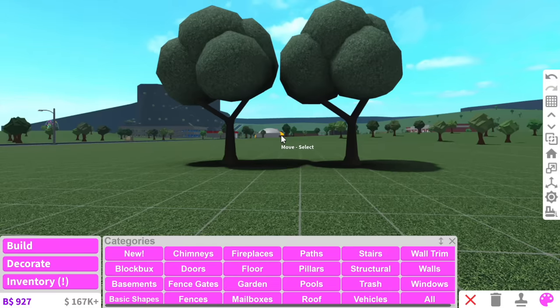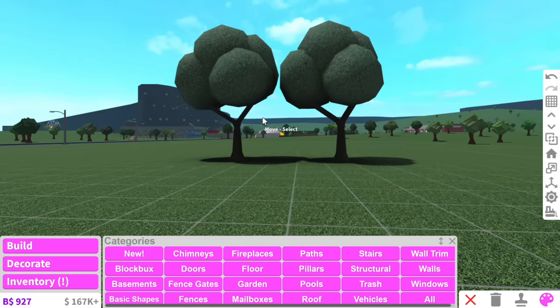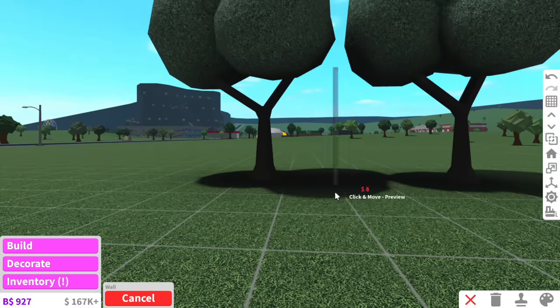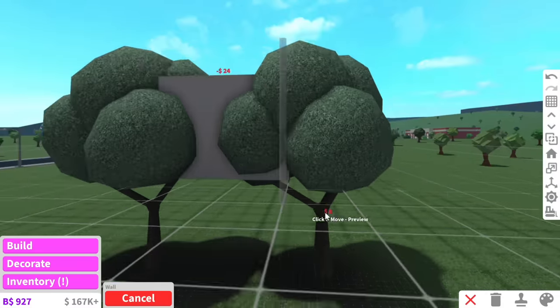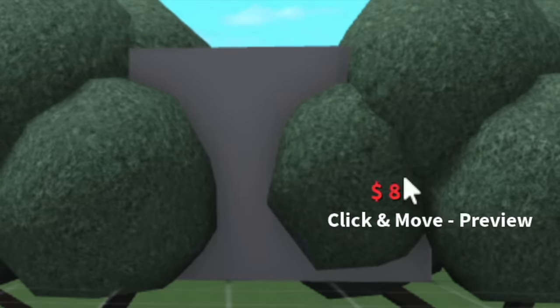There are two ways I can go about building this treehouse: one, build it out of walls, or two, build it out of basic shapes. Firstly I'm going to try building it out of walls and see if that works. I can place walls up here but it'll be inside of the leaves, so that's not going to work.